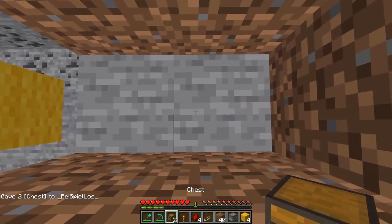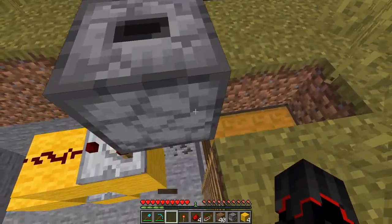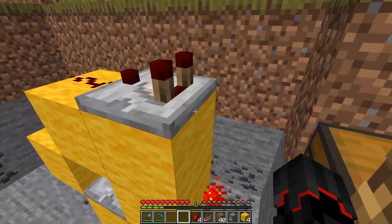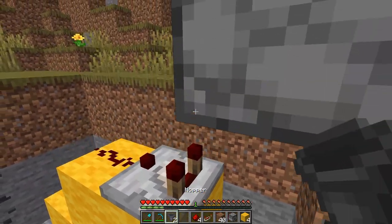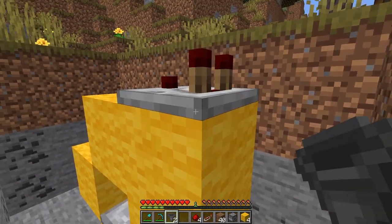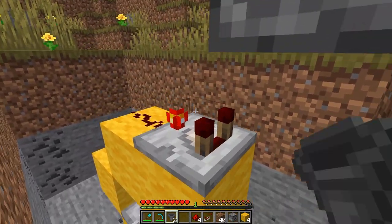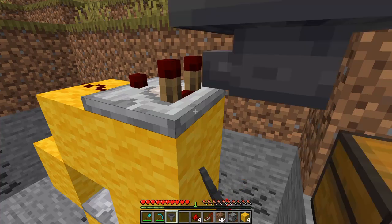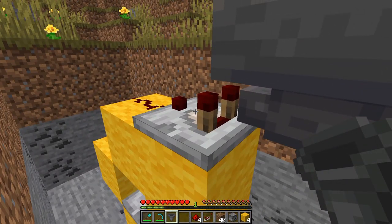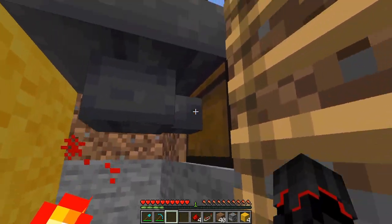Next, dig down here and place the chests: one here, one here, one here. Place the redstone torch down here, then sneak and place the first hopper onto the comparator. Make sure you sneak, or you'll just toggle the comparator on and off — you want the hopper to feed into the comparator. The second hopper goes into the chest; sneak again and make sure it connects into the chest.